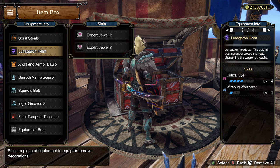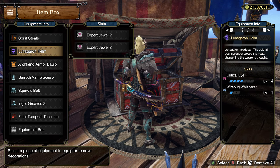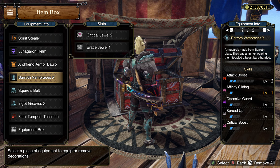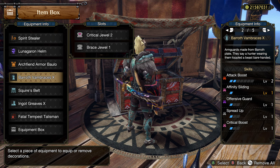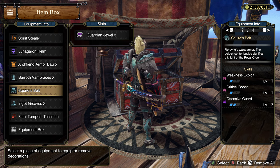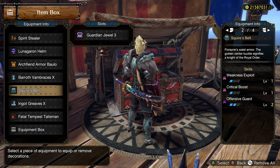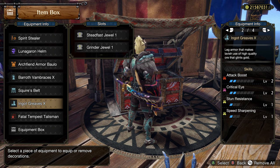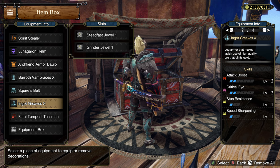Moving down: Luna Garen Helm coming in with 2 points Crit Eye and Wirebug Whisperer — we bump that up to 4. The Arc Fiend Armor I love so much, with Wex, Resentment, and Chain Crit — we can bump that up to 2 Wex and add another Expert Deco. The Be'roth Vambraces pick up 2 points Attack Boost and some Offensive Guard — we've slotted in a Critical Jewel and Brace for multiplayer. The Squire's Belt — probably the best belt if you need Offensive Guard — because with that level 3 slot we pick up 2 points, Wex, and Crit Boost. Absolutely insane value, and you get it from Fiorain's Questline with the Follower Quests.